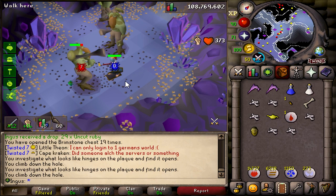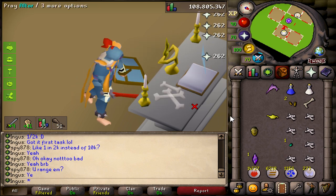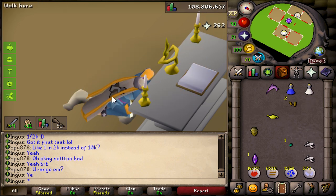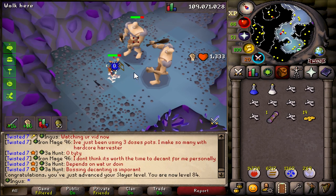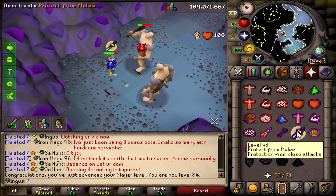Man, this Dragon Sword shreds these things. And yes, I am using the bones on the altar, because if you take a look at the XP, it's almost the same as using a Dragon Bone on a Gilded Altar in the main game. So it's still pretty decent XP. And we have the teleport, so it's not a big deal at all. There's 84 Slayer, which means one more level until we unlock Abyssal Demons. I can't wait, honestly.